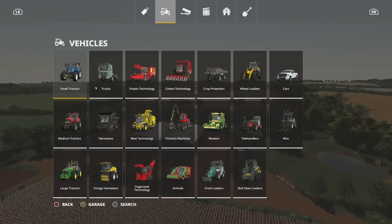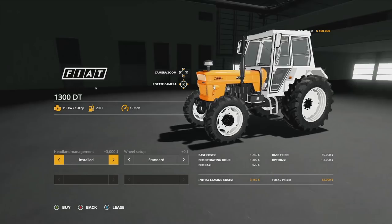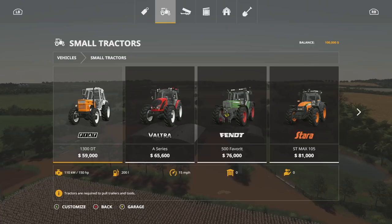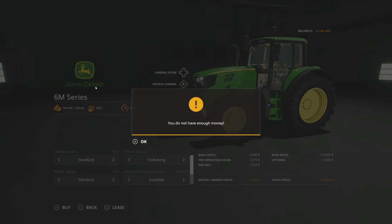Making our way into mods for PC and Mac players, today we have Headland Management. This is pretty cool — it's available for tractors, field sprayers, mowers, and harvesters; not available on anything else. If we go in and take a look — jumping into small tractors here — you can see on the bottom left we have headland management, yes or no. With this, the functions of the vehicles can be confined and activated together at the touch of a button, simply turning maneuvers when working in the field. Let's go with the John Deere 6M — find my headland management — boom.